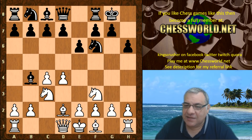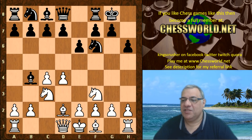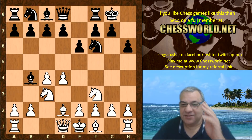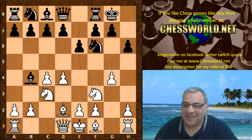After black castles, Leela has a little surprise in store in this position, which other engines don't really seem to prompt immediately. What would you play with white in this position? Give yourself five seconds to pause the video. Okay — g4! Yeah, trying to wrench open that g-file.